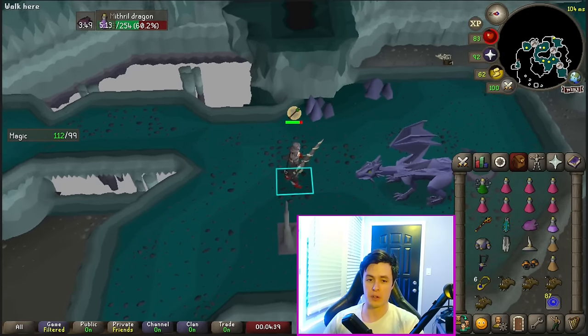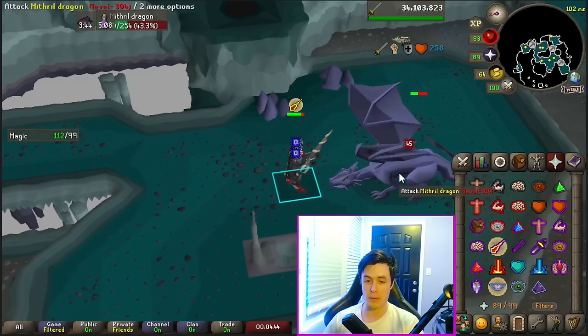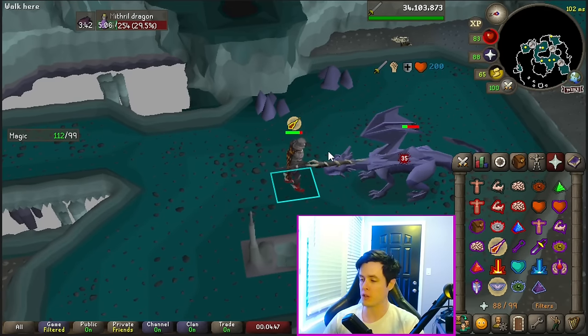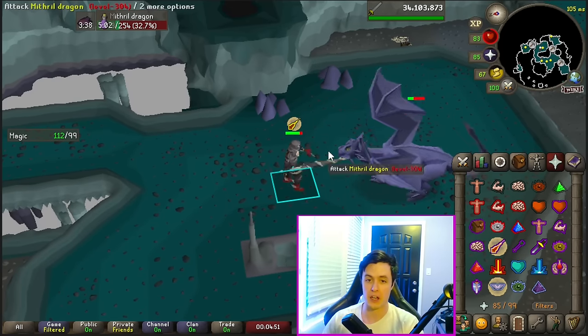If you do have a melee setup for Mithril Dragons, I recommend praying mage while meleeing them, since you'll be weaker against magic and your armor will allow you to tank the melee and range hits.